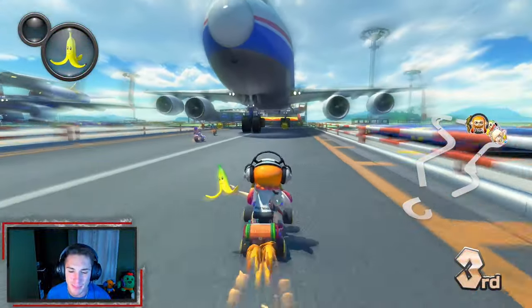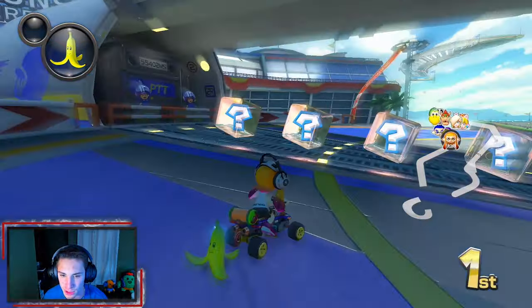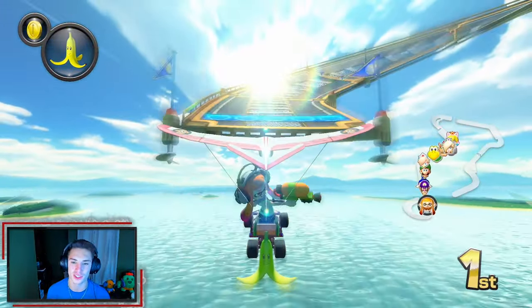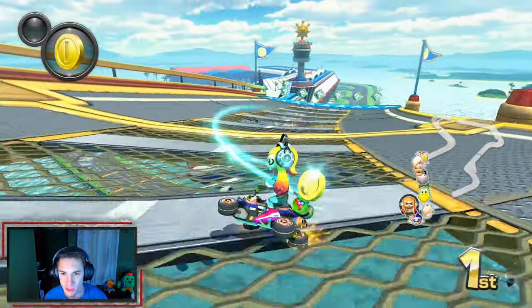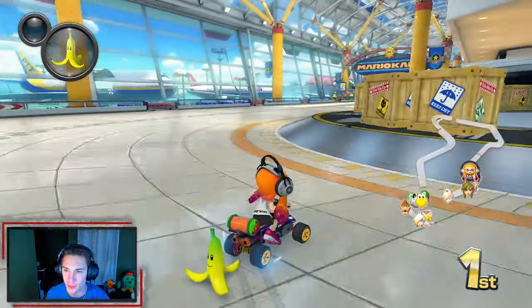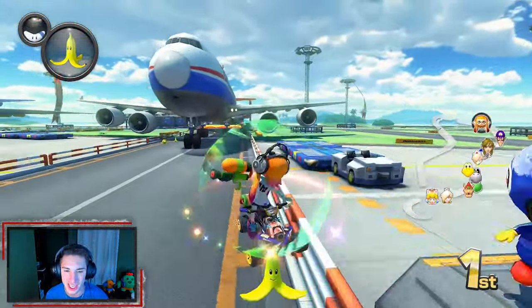We're getting some speed — we are flying! He hit a box but a mushroom came out, so it's kind of worth it. One thing you want to do in 200 CC is avoid doing a trick in certain spots, because you'll hit the wall much harder and lose your place. We're gonna groove along here grabbing our coins — typical first lap of every race. We're at 10 coins, we just fishtailed, flying over a plane back into the terminal. First lap complete, let's go!